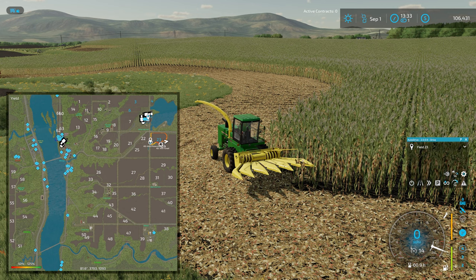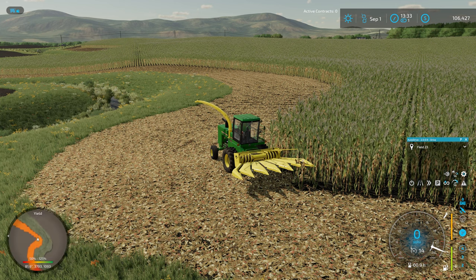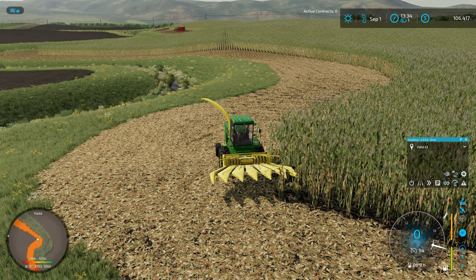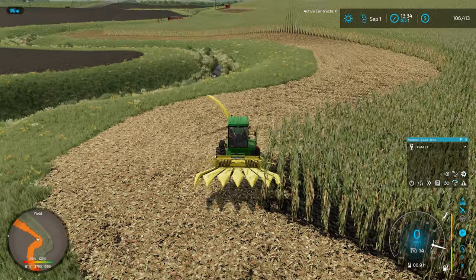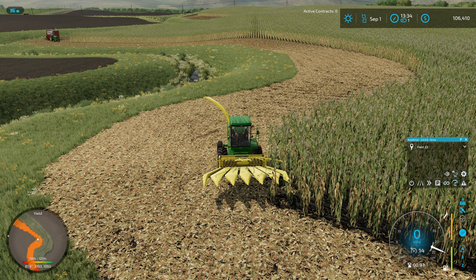If I look here, it looks like the 4440 is already starting to head down towards us. I'm slightly worried that they're going to run into each other as they get going, but we'll see what happens. The true test of whether we took enough headland passes — it looks like the 7810 is hugging the crops and the 4440 is hugging the grass line there. So this may just work out after all. The 4440 went down into the ditch for a second but came right back up out of it.